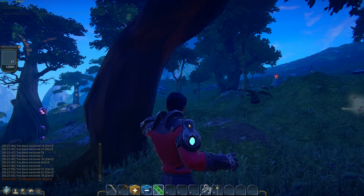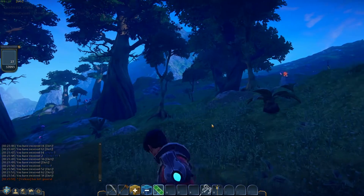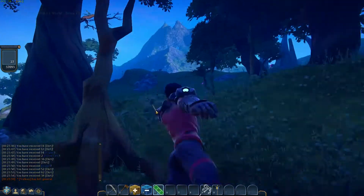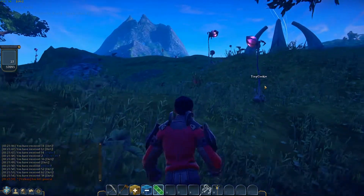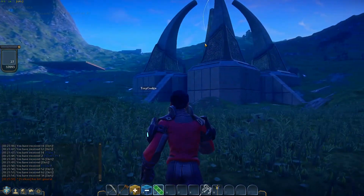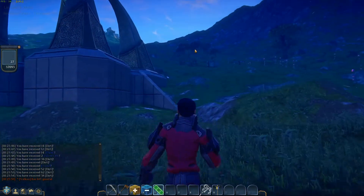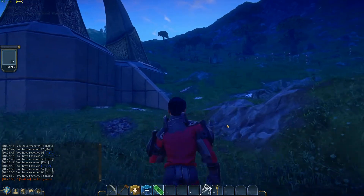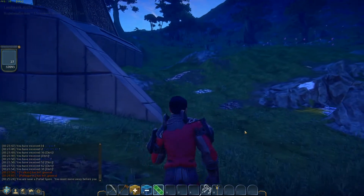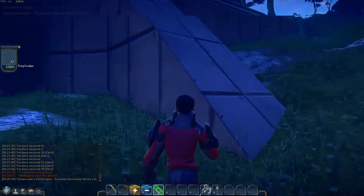I'll show you the central hub. This is me trying to show off and I can't even hit a bloody tree. Tiny cookie, hello tiny cookie. Yeah, this is the central hub. It's easy to... you start off next to one of these. Obviously, while you're near it, you cannot build or mine anything.